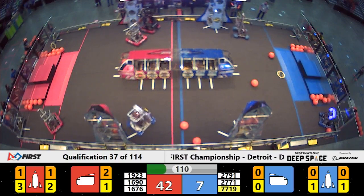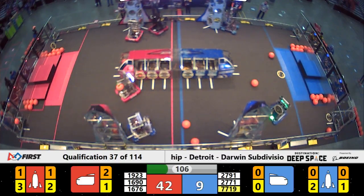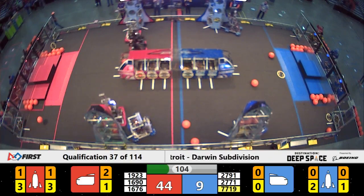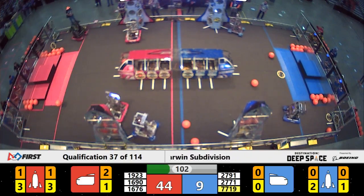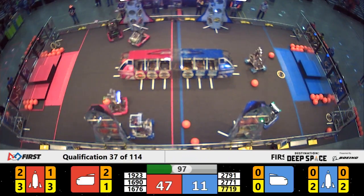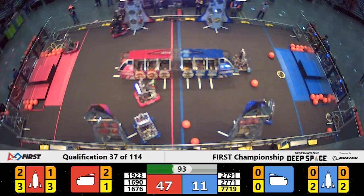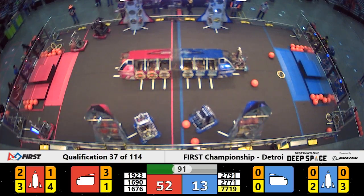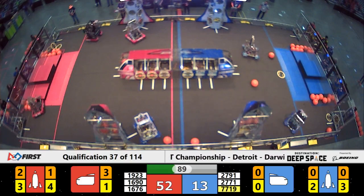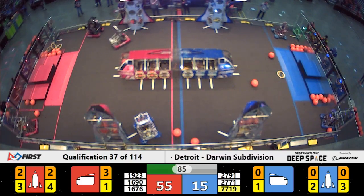It looks like a Blue Alliance robot is coming in to play defense. That appears to be Java Knights out of Indonesia, but Java Knights not even sure where to get started. Red Alliance robots moving so fast, they're hard to defend. Midnight Inventors now focusing on the other Red Alliance rocket. It looks like while Orbit is focusing on one, their partners Pazkak Pioneers and Midnight Inventors are focusing on the other.